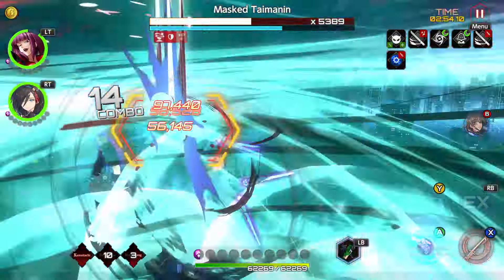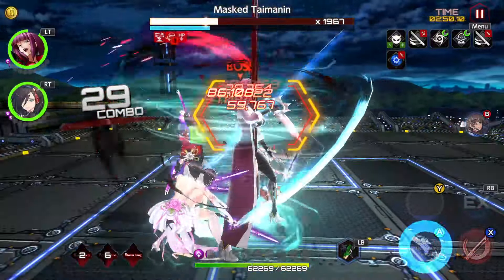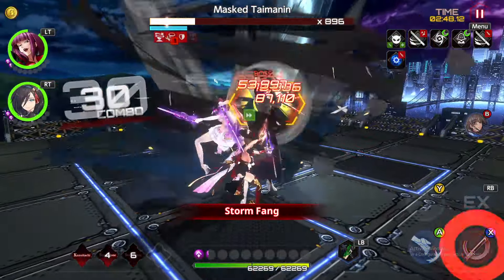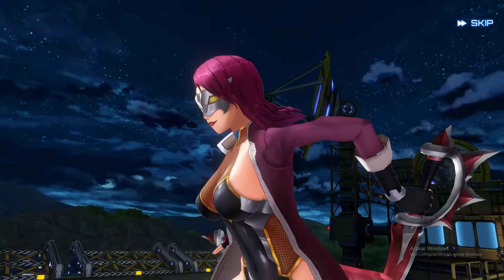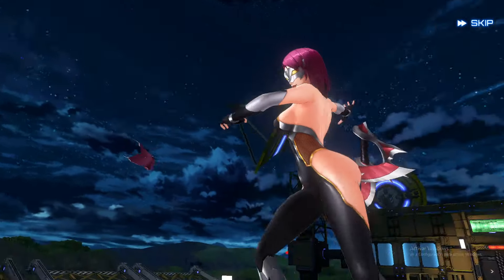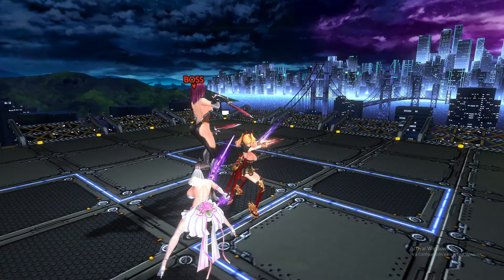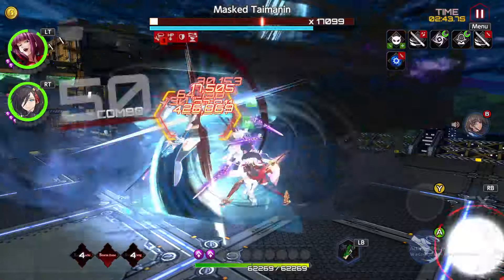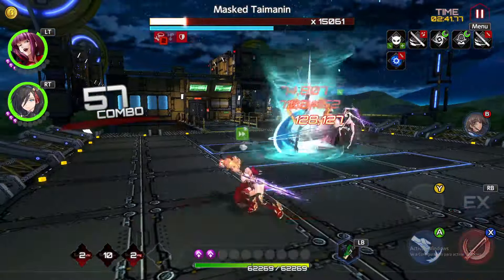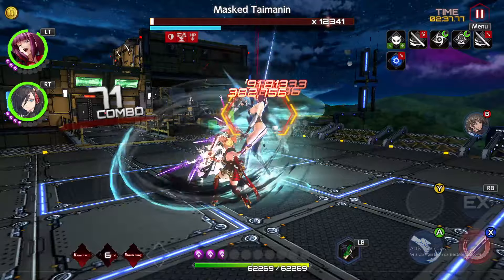Oboro is going to just stop the enemy. Nagi is going to keep the enemy stuck in place. And Kurenai is going to deal the damage. Everyone deals a decent amount of damage thanks to Oboro's penetration and Nagi's strong supporters. But this is just disgusting. I am already at step 100 and it's gone. That was fast.